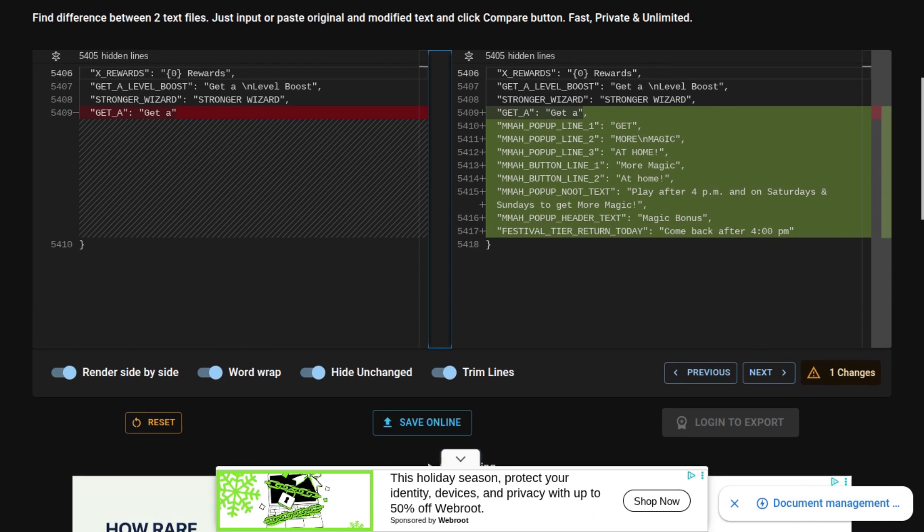We also got some stuff added into the data. This is called MMAH Pop-Up Line 1 — I think MMAH stands for More Magicoin At Home. It basically says get more Magicoin at home, play after 4pm and on Saturdays and Sundays to get more Magicoin. Then there's one that says Festival Tier — return today, come back after 4pm. Maybe that means we could end up getting a few more Magicoin during festivals, although I think that's very unlikely.